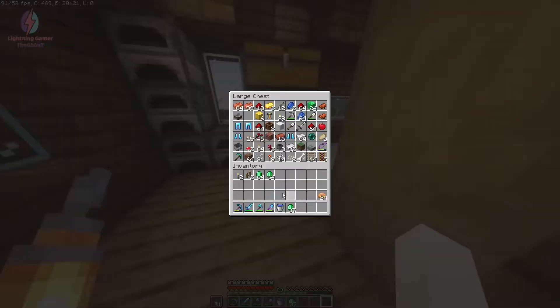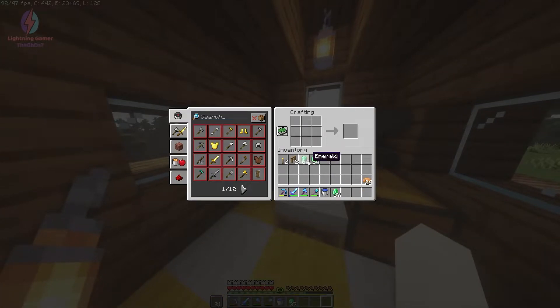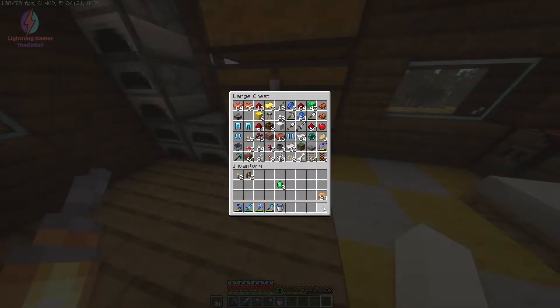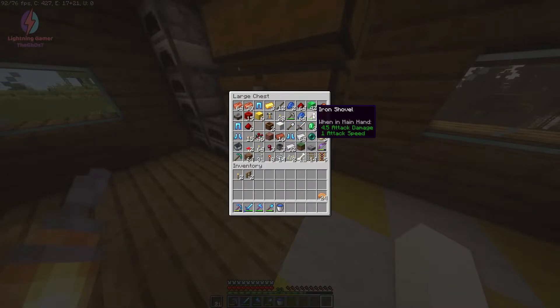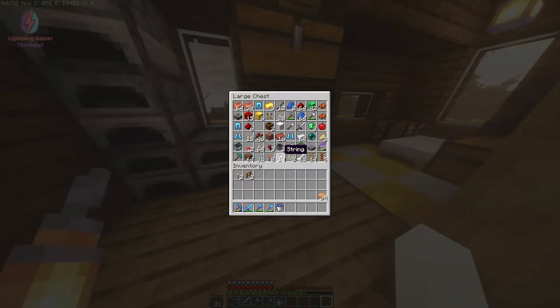We have 64, 64, and 37 emeralds, so I'm going to craft blocks out of these. We now have 18 emerald blocks and 42 remaining. I'll also turn this redstone into redstone blocks — we have 15 redstone blocks and 6 extra redstone, plus 3 extra emeralds and some lapis lazuli.